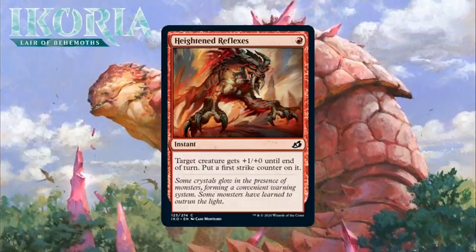Next up, it's Heightened Reflexes, which for one red mana is a common instant — target creature gets +1/+0 until end of turn, put a first strike counter on it. This is a strictly better Kindled Fury, a trick that usually makes the cut more than half the time in aggressive decks in limited. Plus one and first strike together makes a lot of creatures win combat, and that's pretty nice for only one red mana, especially because the first strike boost is permanent. I think you're getting a lot for the investment here. I'm giving it a C.